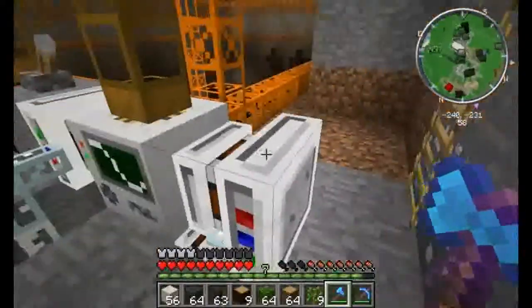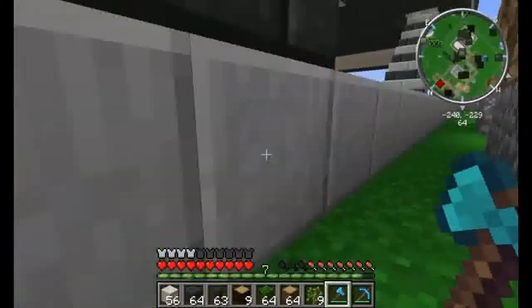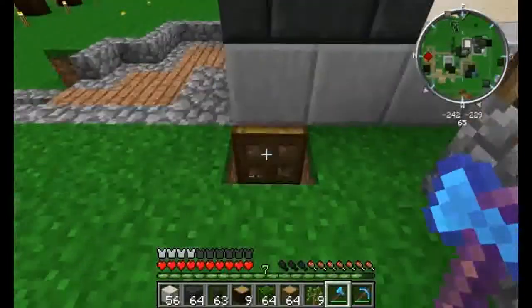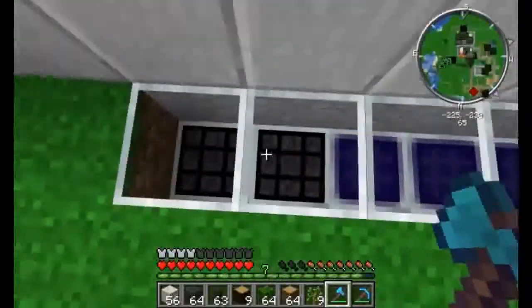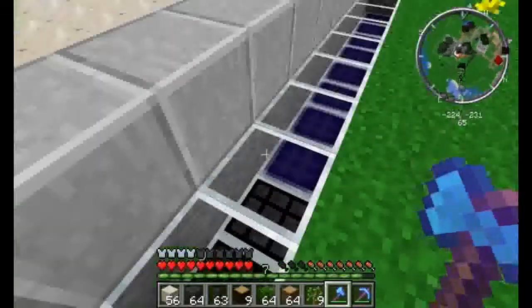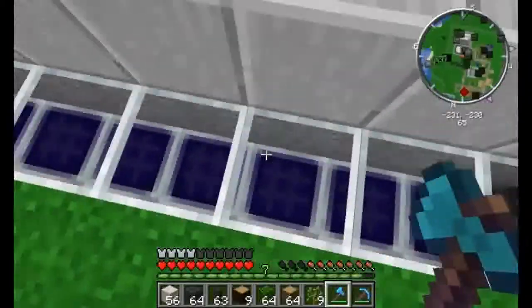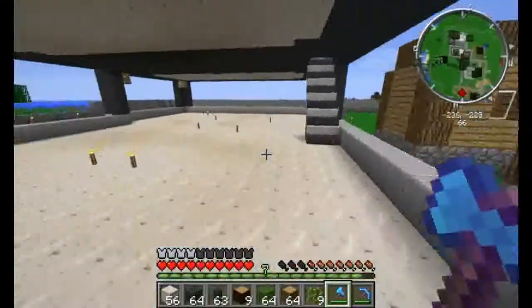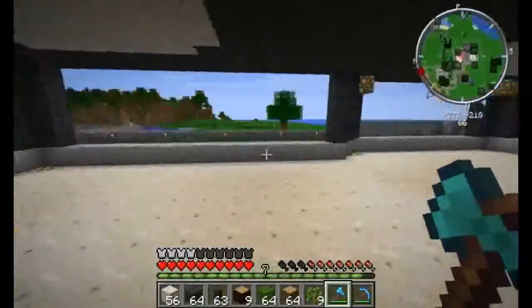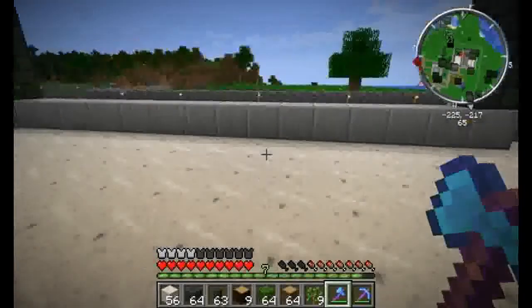I did actually finally create myself a couple advanced solar panels. I got two, which is all I was able to make so far, but those are helping to run the system for the quarry. And when I need to move the quarry to a new place, I'll probably just transfer those two and one of the bat boxes with me.